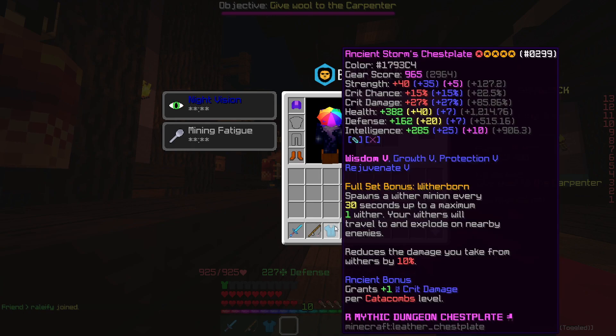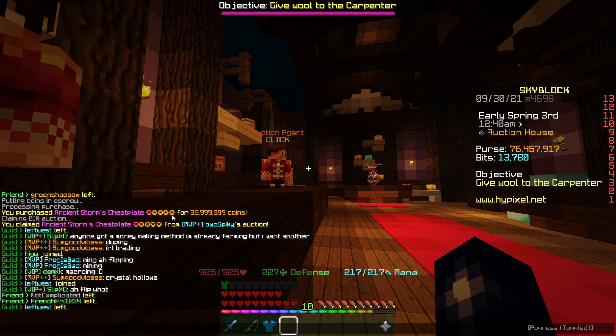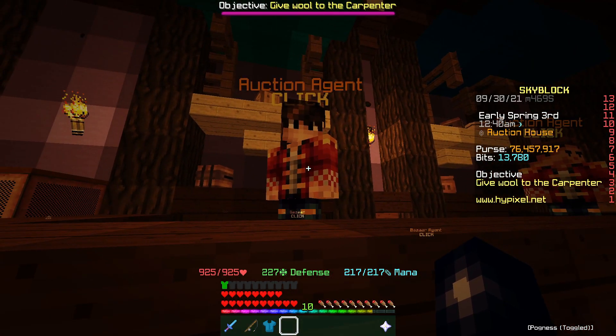We just got this Storm chestplate - it's actually got a master star on it as well. Recombobulated, hot potato, Wisdom 5, ancient. We got it for 40 million coins and we can sell this on for just over 43 million. I'm not sure how long this is going to take to sell, hopefully not too long.